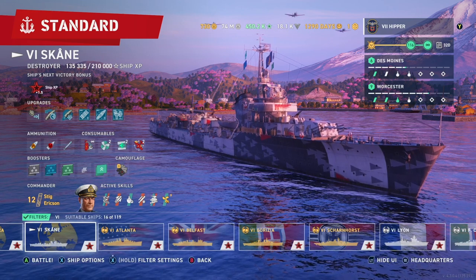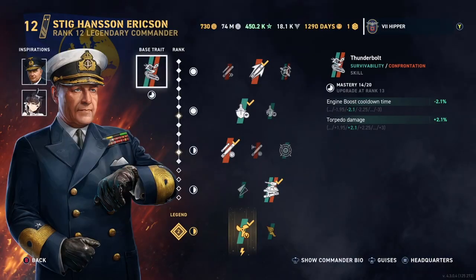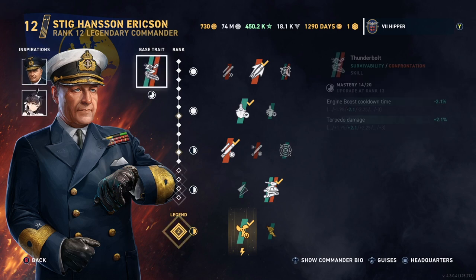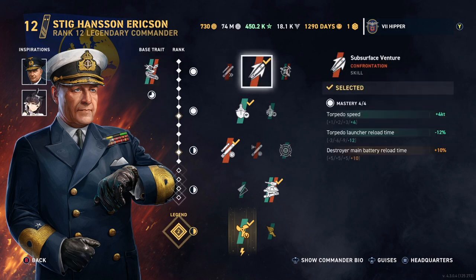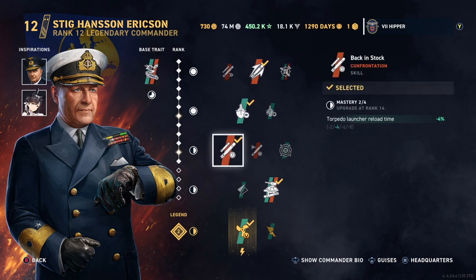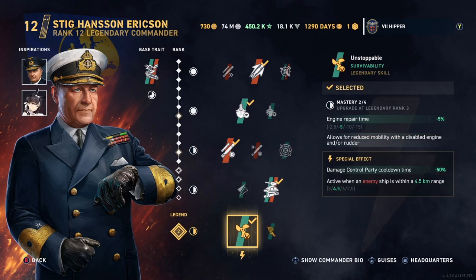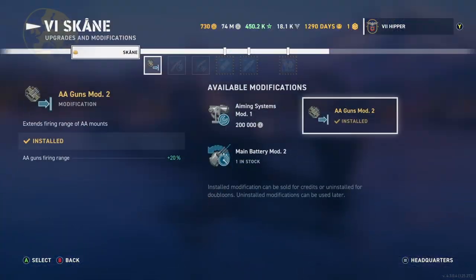Hey all, Hippo here. We're looking at the tier 6 Swedish or Pan-European Destroyer Skåne today. I'm using Stie Eriksson with Baye and Otago — this is pretty much a top build, and it's one of the builds I've been playing around with. It's the build I used for this battle, but I've pretty much moved on since then. I'm still using Stie as commander, but I've switched some things around.